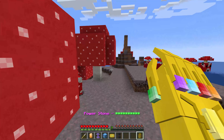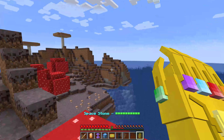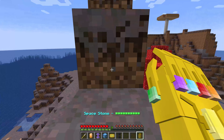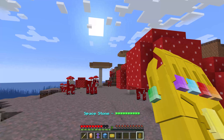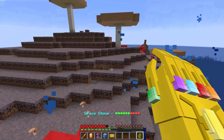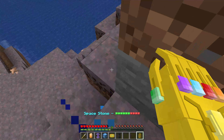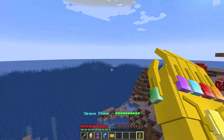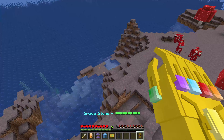With the full Infinity Gauntlet, all the cooldowns are halved, and since the Tesseract is already S tier, it becomes even more powerful. People really don't understand how powerful the mobility ability is. It also teleports you safely onto the ground and won't teleport you into lava — theoretically. Anyway, I hope you enjoyed the tier list!